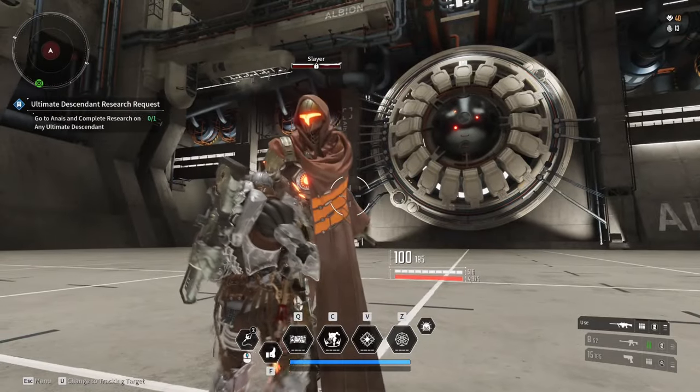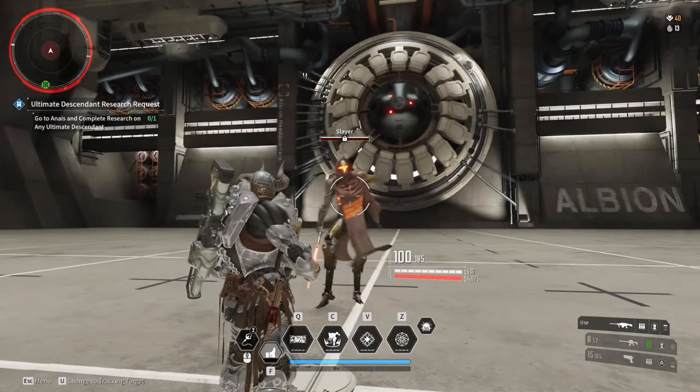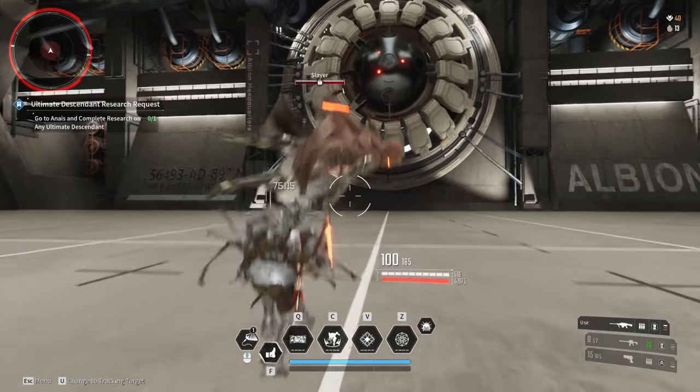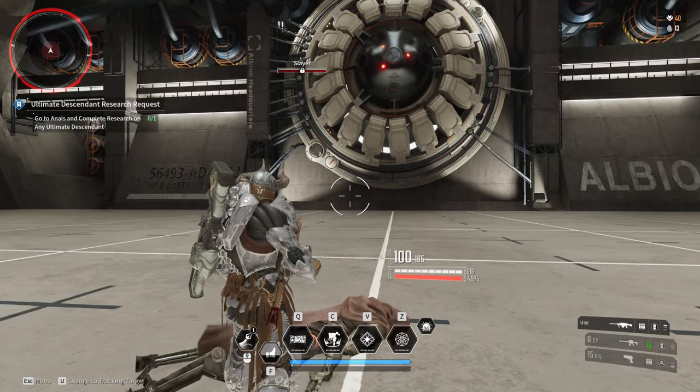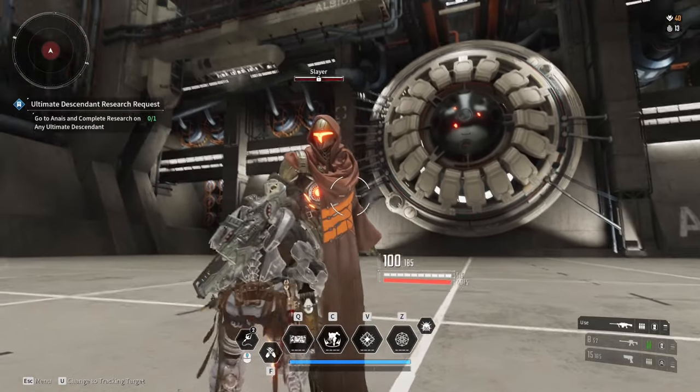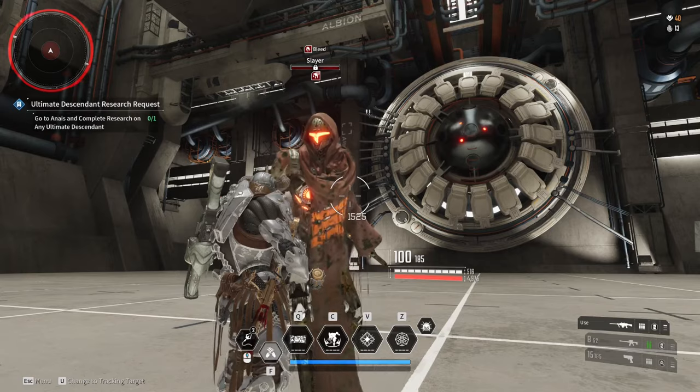Next is the kick — even higher damage, hitting for 75,115 damage. You can knock down the enemy with a jump or grapple attack, while kicking up close or with a gap close will stagger the enemy. This roughly has a six second cooldown.